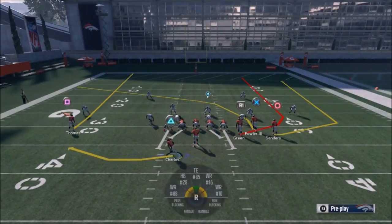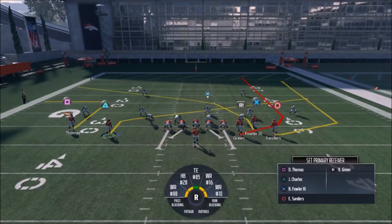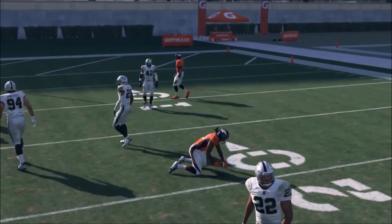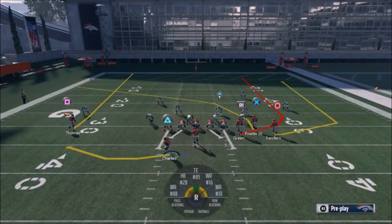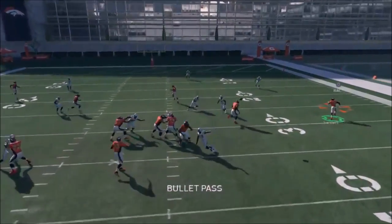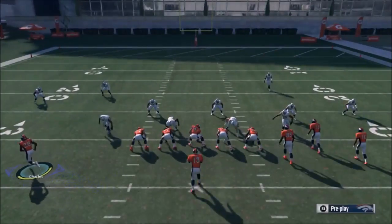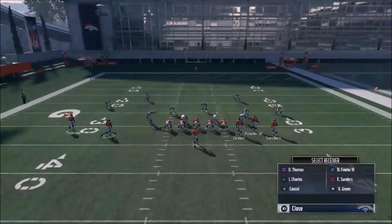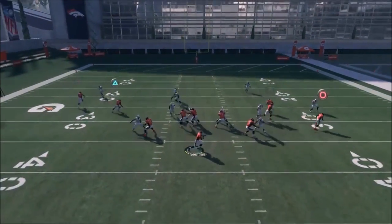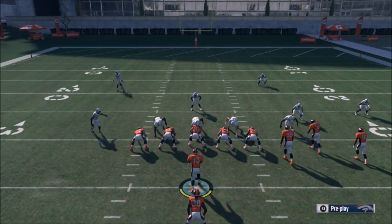The only route that really doesn't get open in any capacity is Thomas, unless it's maybe a Cover 2 hard flat. Against Cover 3, putting him on an out route with a smart route is a good look — that's probably your best play right there. Charles is going to be the most consistently open, but if you want another guy with open ability it would be Thomas on a smart-route out route. Anytime you've got Cover 3, that underneath route is going to be the read right away. There are really good Cover 3 options with your outside receivers too. That's the end of this three-part series.